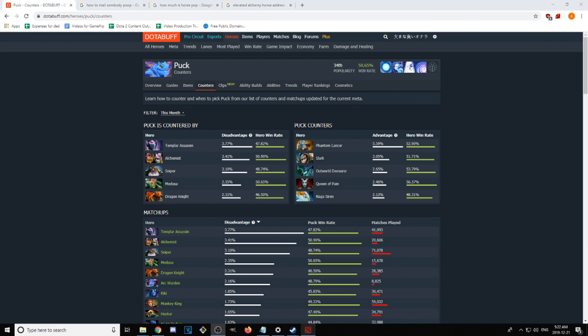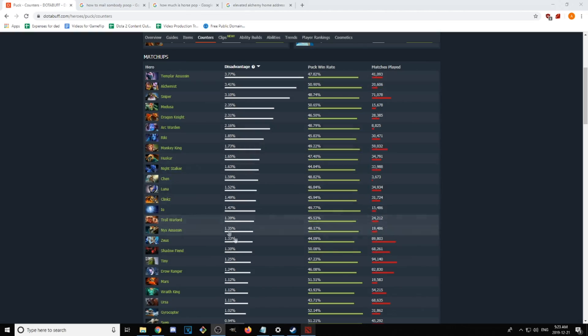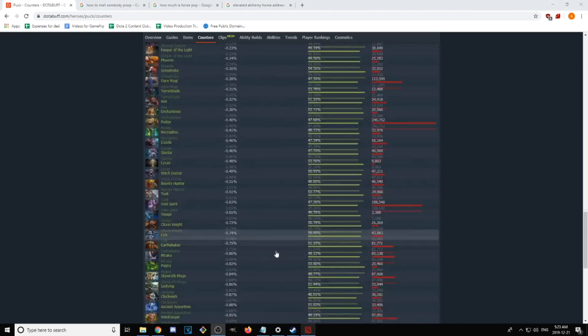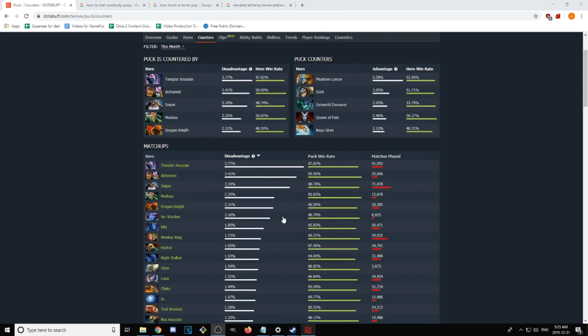This is a matchup I've played a few times in the mid lane. I'm not a mid laner — I'm an off laner — so I wasn't sure whether or not to trust my intuition on this, so I decided to go to Dota Buff. I thought Puck felt pretty bad versus Shadowfiend, and lo and behold, Shadowfiend is in the upper echelon of heroes in terms of advantage against Puck. So Ori beating Nisha in this lane is actually pretty impressive.